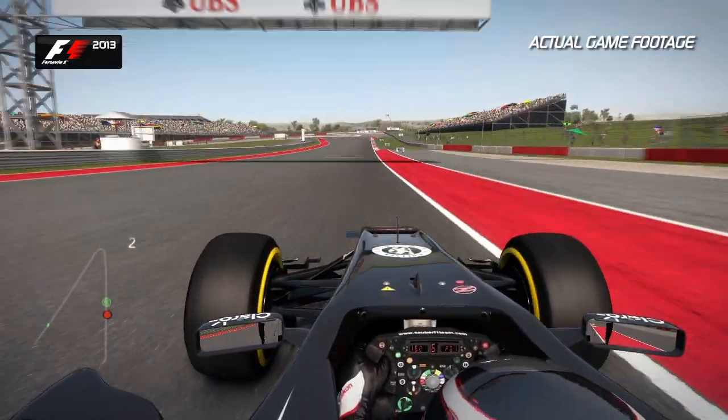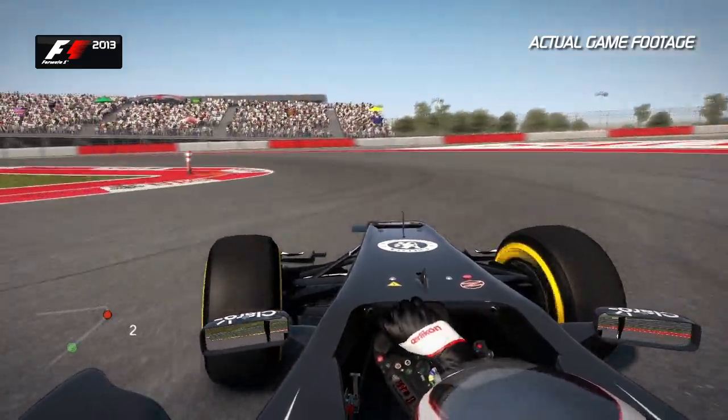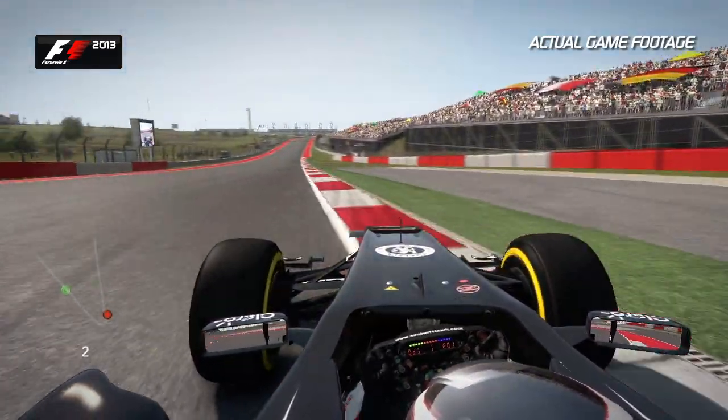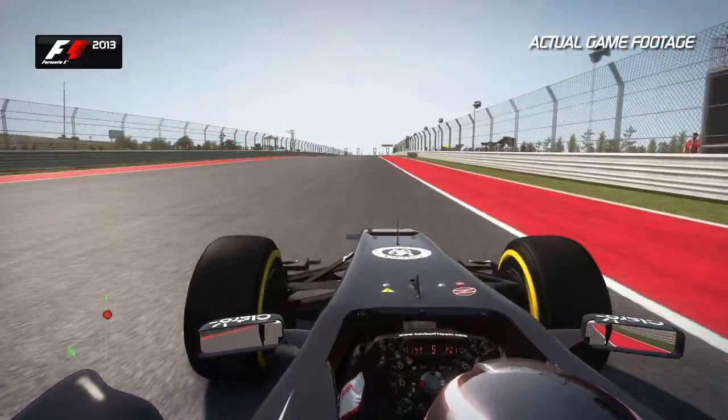Now look to the right-hand side. The brake marker boards help you at the 100m board — slow it all back down into first gear. Very, very tight apex there, and watch out for the traction on the exit because it's an important straight this one to get onto cleanly.